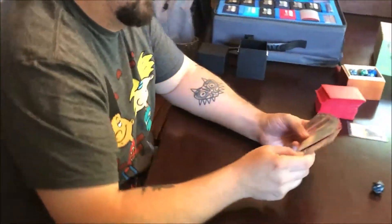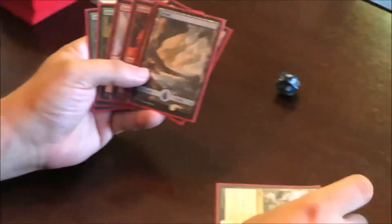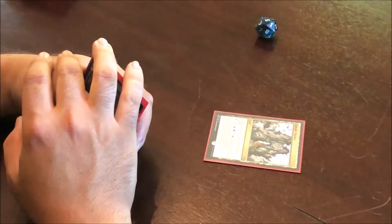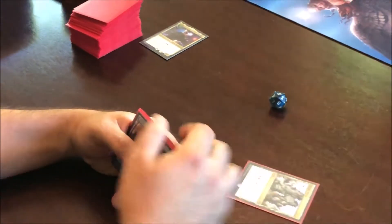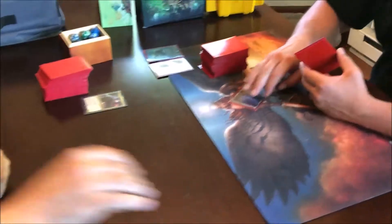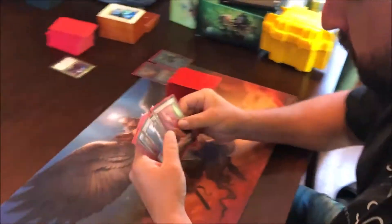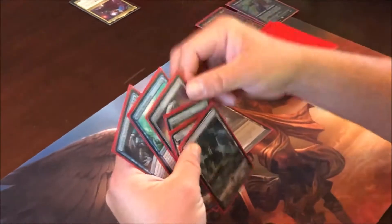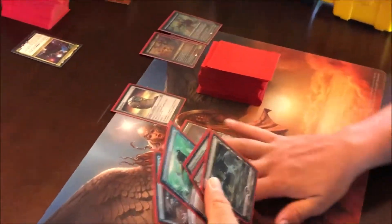I'll land for the turn. Play Jungle Shrine — comes in tapped, I can tap it for red, green, or white. Perfect. Am I a go? Yep. Play Skullclamp, you go.